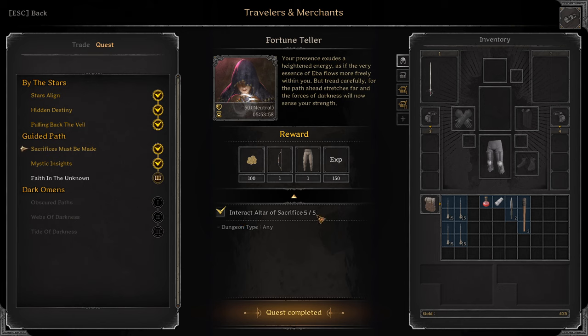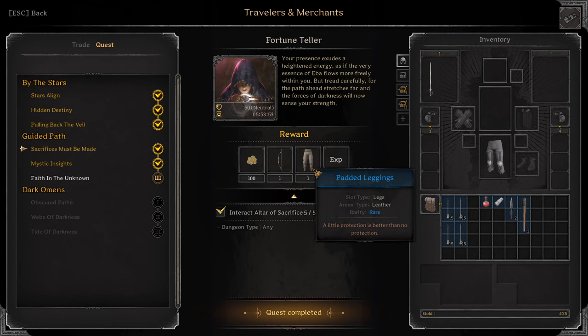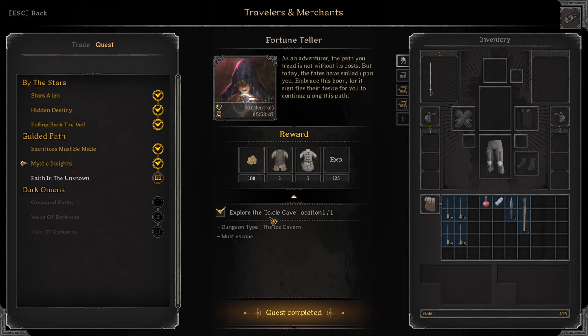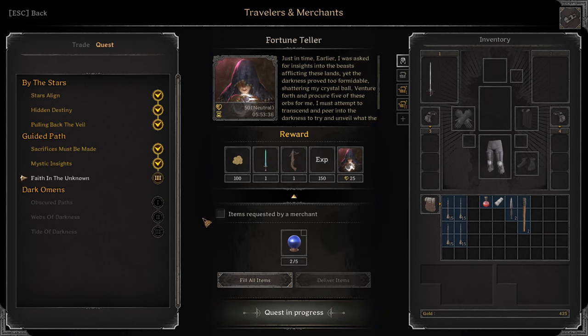Next: Sacrifices Must Be Made. Interact with Altar of Sacrifice 5 times. You get Recurve Bow and Padded Leggings. So this is the quest you can't do solo. Next: Mystic Insights. Explore the Icicle Cave location — that's the room with the treasure hoard on Ice Caves. You get Studded Leather Blue, Pow Point Blue.